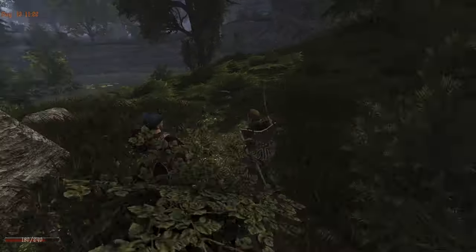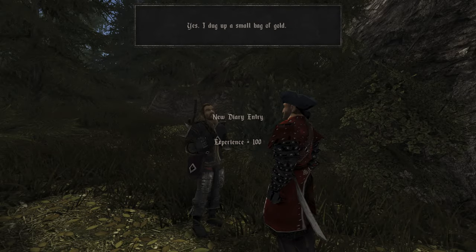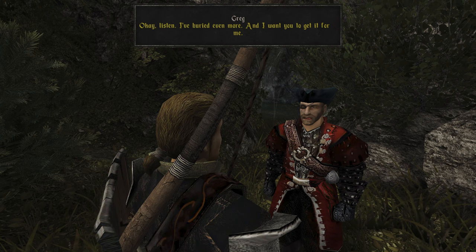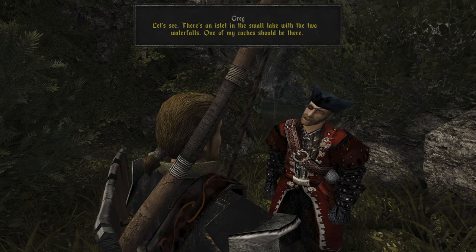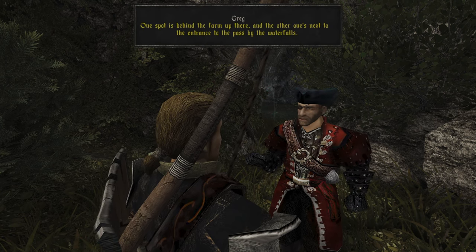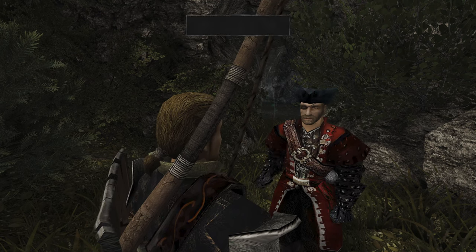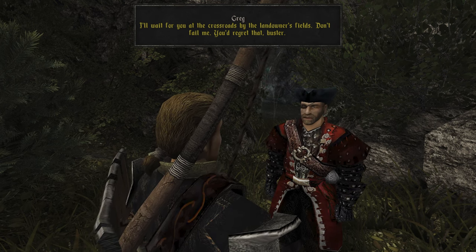Why would he bury a leather satchel worth 100 gold? Makes no sense. Gregg says: 'Found anything yet?' — 'Yes, I dug up a small bag of gold.' — 'Give it here. You're not all that useless after all. I've buried even more and I want you to get it for me. There's an island in the small lake with two waterfalls — one cache is there. Two more spots are in the high pastures: one behind the farm, another by the pass entrance. There are stairs from the farmer's fields leading down — there's another cache in the hollow where the stairs end. I'll wait at the crossroads. Don't fail me.'